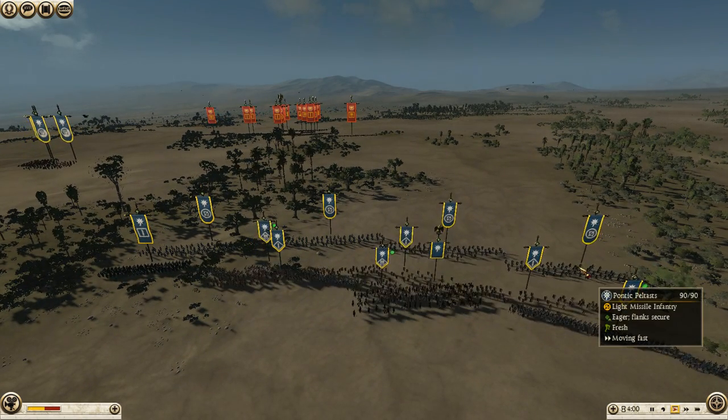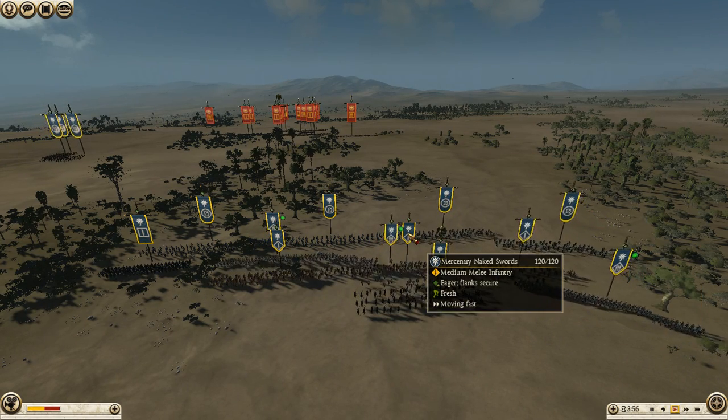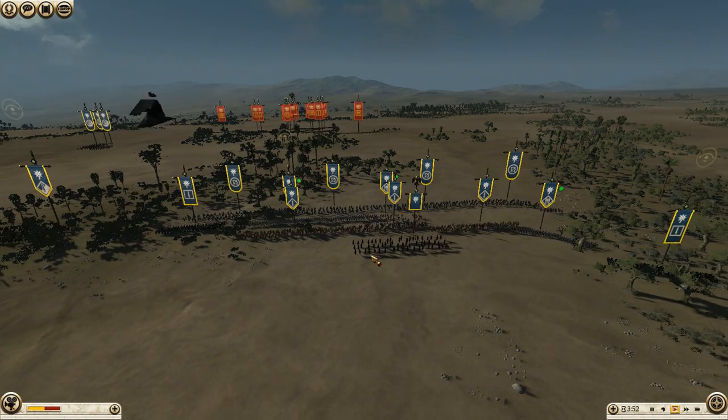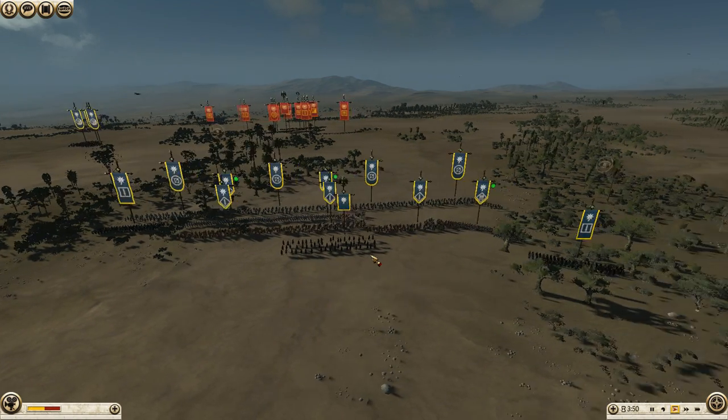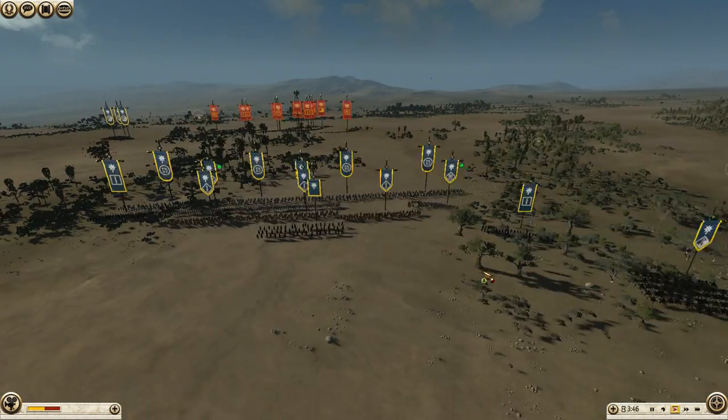Supporting my pikemen corps, I have four Pontic peltists, three mercenary naked swords, two Pontic swordsmen — one on each flank — my general and a Pontic royal cavalry, and then on each flank a Cappadocian and a citizen cavalry.